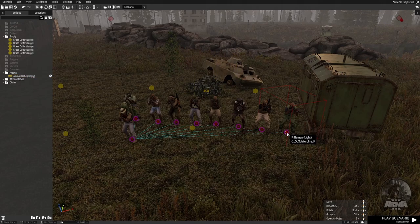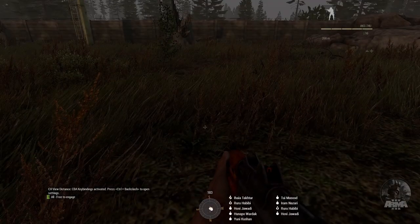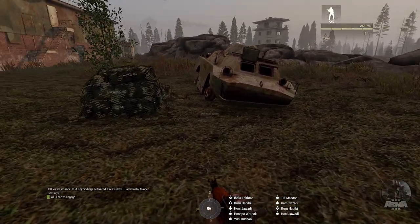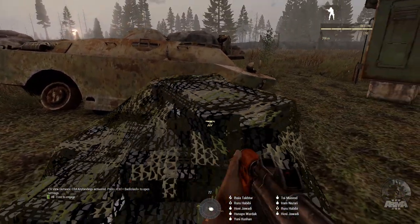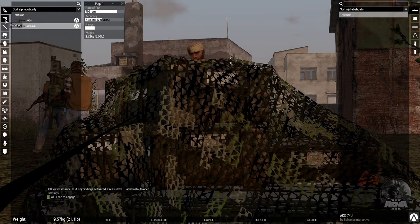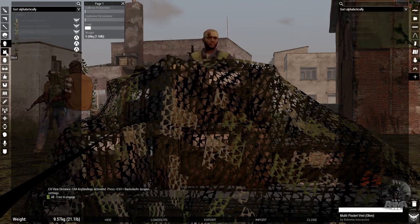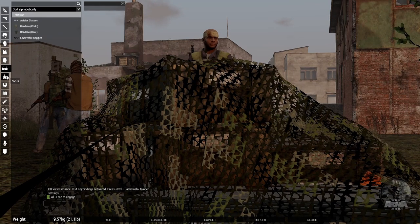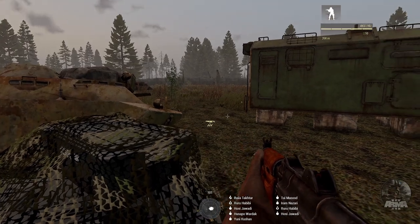So now if we go to play as one of these characters and go have a look at that box and interact with it, we now have an arsenal that has all of our equipment — helmets, uniforms, backpacks, vests, and all the peripheral equipment that these guys have got is now available in that box. That's it, that's how you do it. Nice and simple.